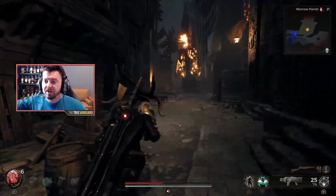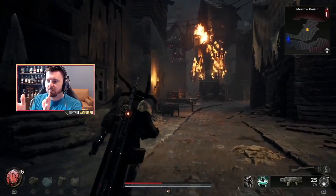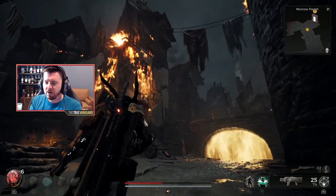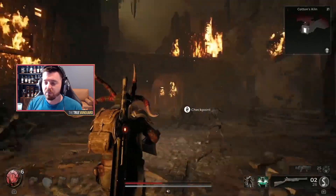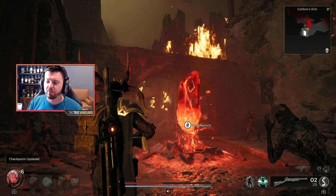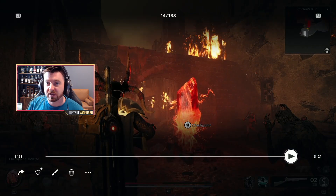I'm just running past all the enemies and here you go — you see the buildings are on fire. That lets us know there's a pretty good chance we're about to get what we need. Sure enough, we load through the door and here we are in Cotton's Kiln, one of the two dungeons where we can possibly get the mini boss that we're looking for.